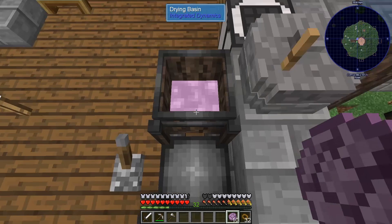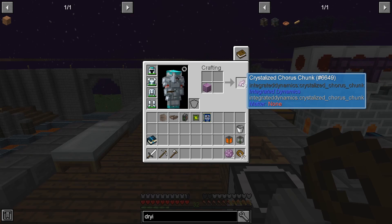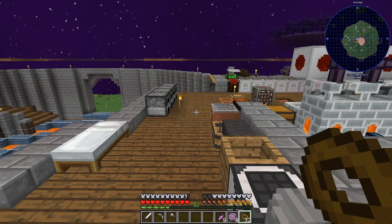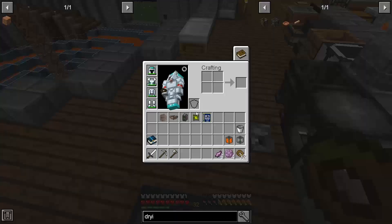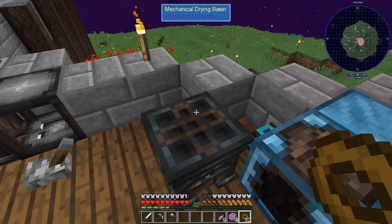I'm continuing to squeeze out all of the popped chorus fruit until I have a full block of the crystallized stuff, and you can actually see it starting to dry — excellent! Once I have this dried I'm immediately going to turn it into its actual crystals. The crystals are what I need to make the logic directors and then the actual world interfaces. These world interfaces are what I need to take energy from the energy battery and put it into where I want it to go. It's quite a process, but I'm going to make that world battery, connect this up, and then I'll finally have the mechanical drying basin.